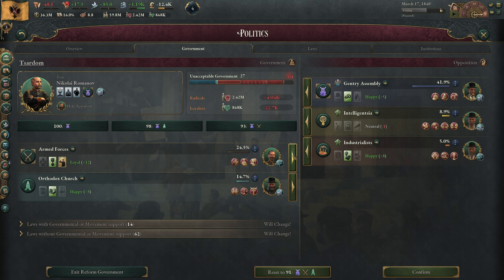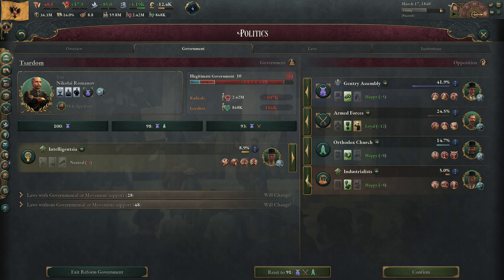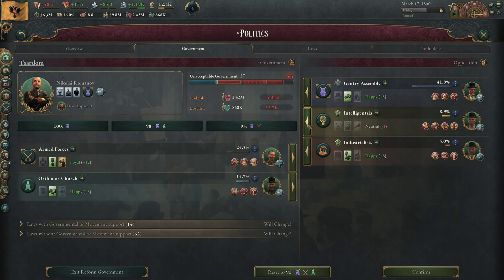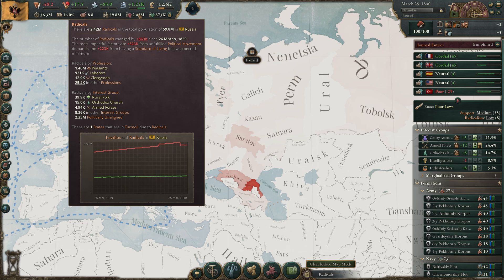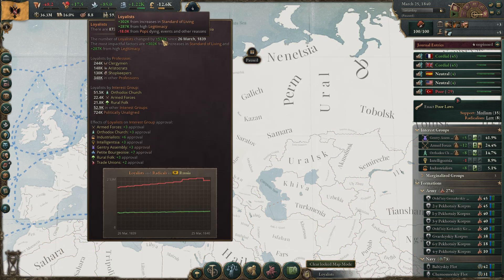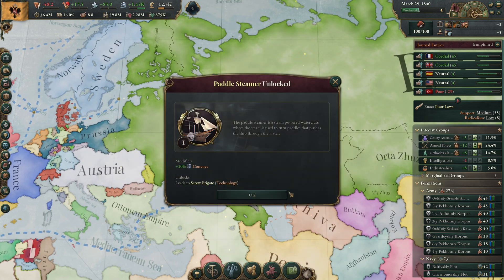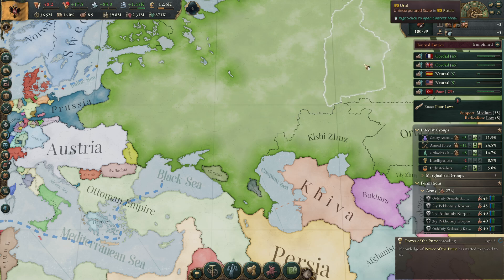I wonder if I can put these guys out and form some sort of government. Yeah, we have a lot of radicals and political movements. There's not a lot I can do right now. I do have a free technology though, so let's accept that.